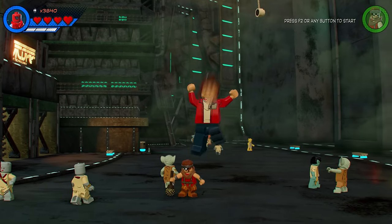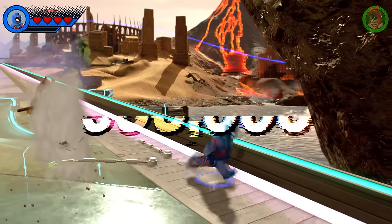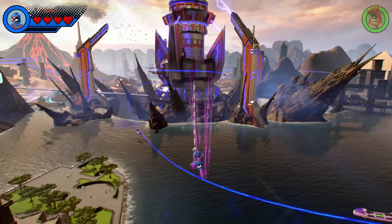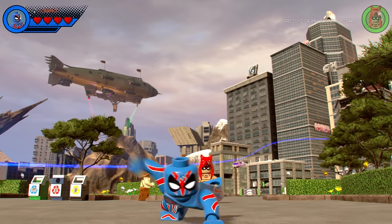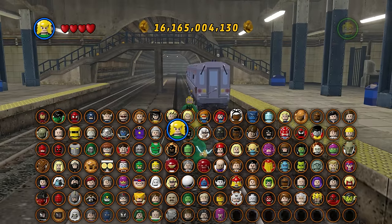Number 33: Arachnido Jr. This character costs 500,000 studs — I have no idea why. He does give off a purple streak which no other Spider-Man character does while swinging, and as much as he looks really cool, he doesn't have anything to justify the price of 500,000 studs.